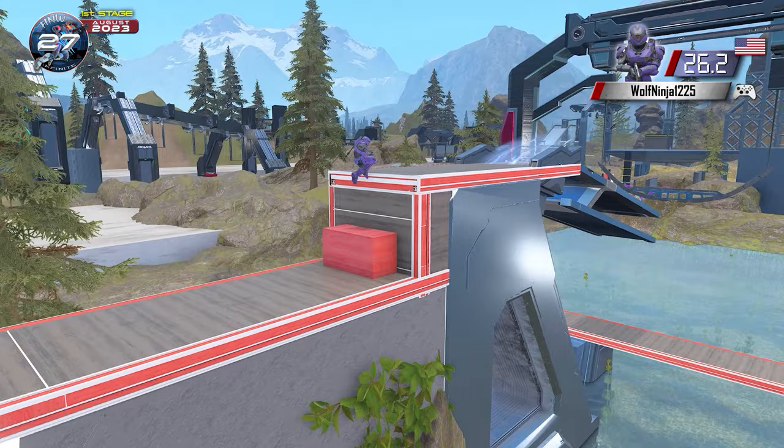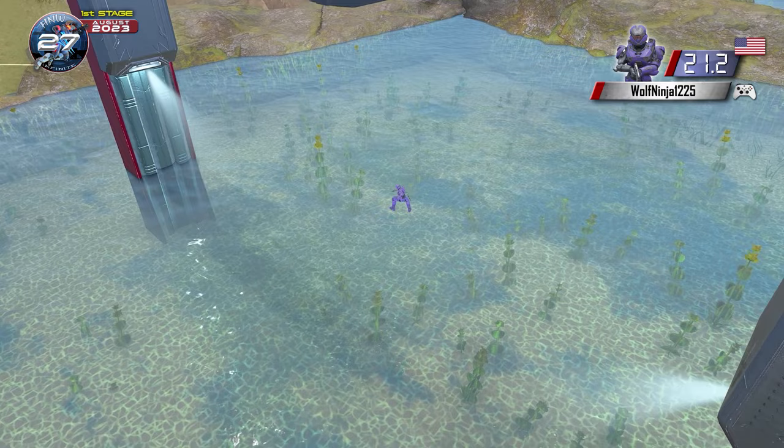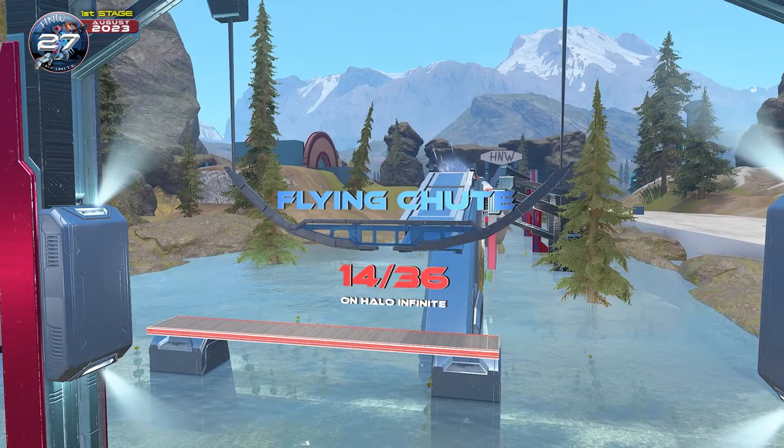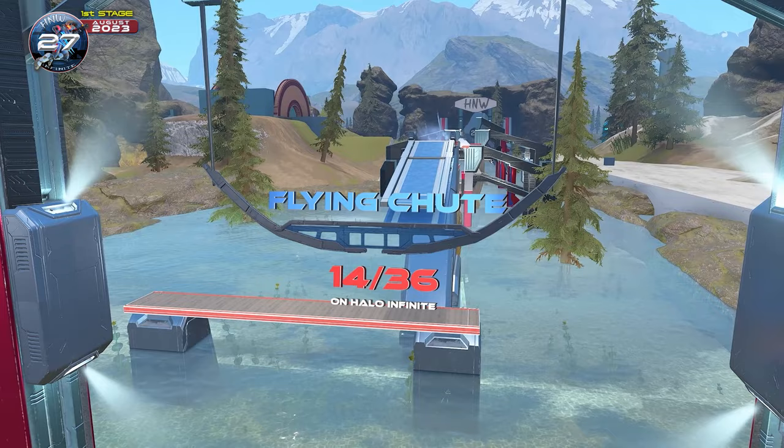Now the Flying Chute. Can WolfNinja pull it off? He jumps — and no, he's not able to get a save jump. He goes sailing over it. That Flying Chute is an absolute menace. So far on Halo Infinite this obstacle has been attempted 36 times and only defeated 14 times. We've seen 22 failures on it between last tournament and this tournament already.